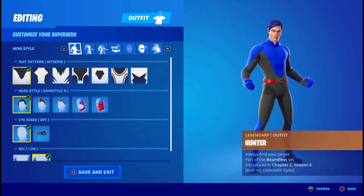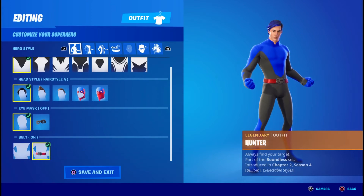Once you head into the locker, the first thing you're going to want is the Intrepid Pattern followed by Hairstyle A, no eye mask, but you are going to want a belt.